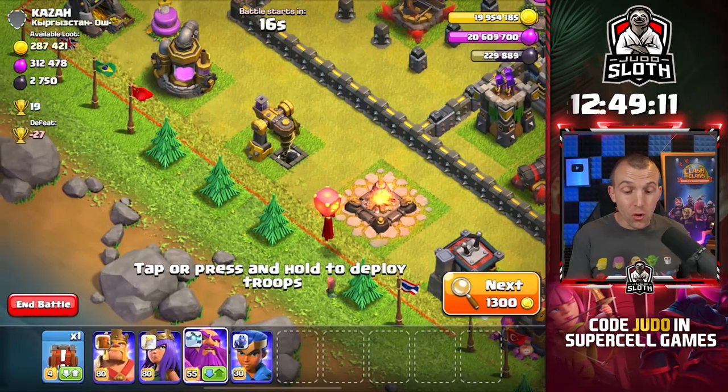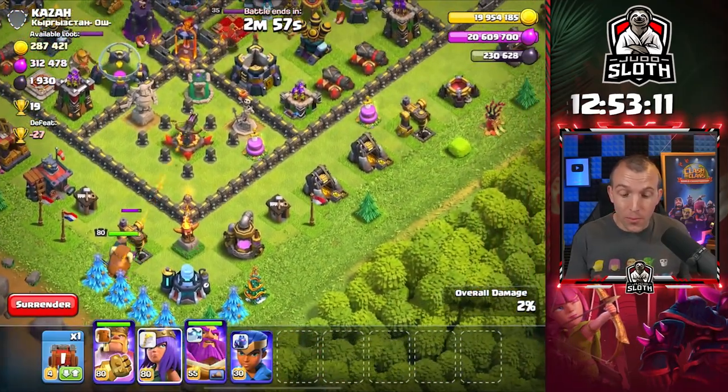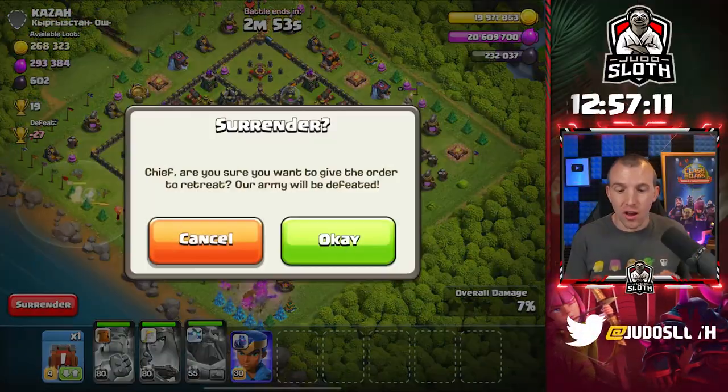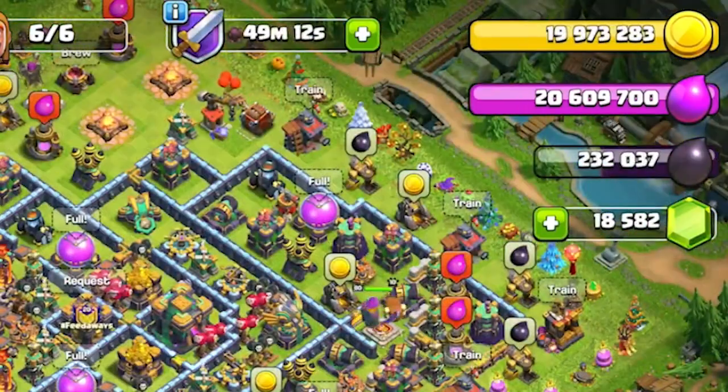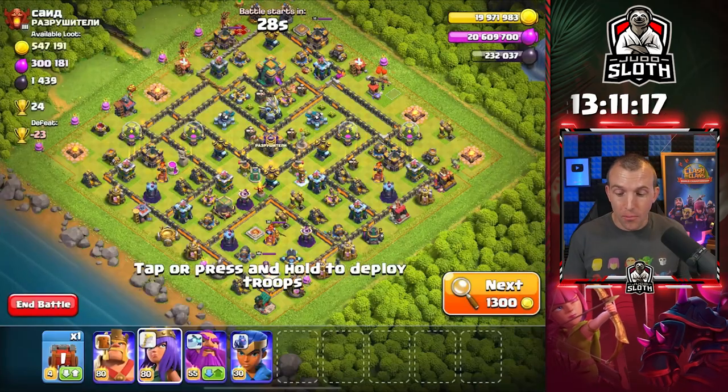If you did not know, you can easily farm Dark Elixir if you plan on dropping trophies just by sniping the drills. There's a lot of Dark Elixir in there. I could arguably drop faster, but I'm being a little bit conscious about sniping those drills. I've already got an extra 12,000 Dark Elixir and we are really not that far through the drop yet.